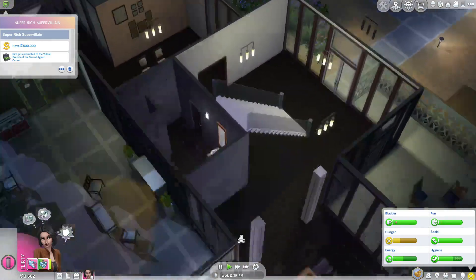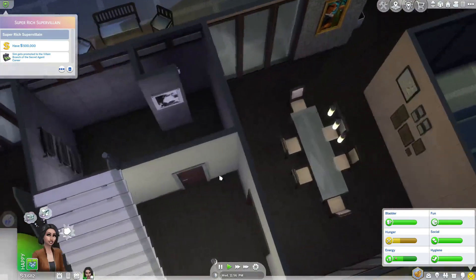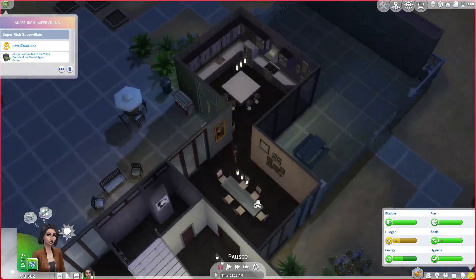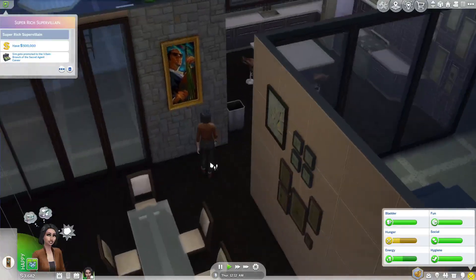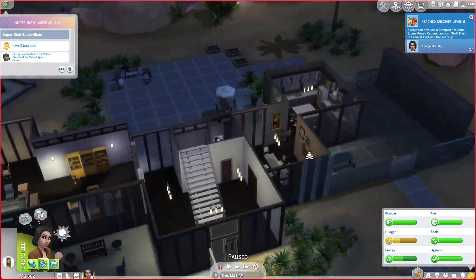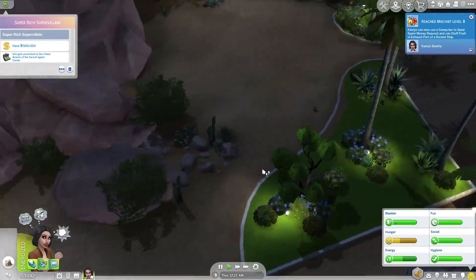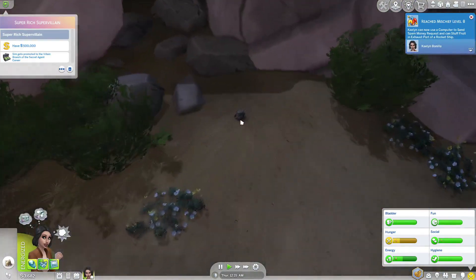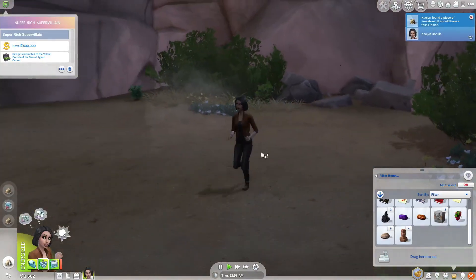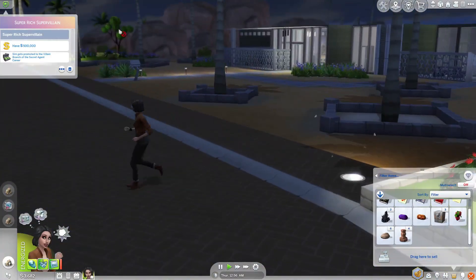It doesn't seem like they have many expensive items — there are paintings but no sculptures or anything like that. I'm going for the painting. She'll head to the kitchen, and if someone comes downstairs she could just say she wanted a glass of water. There's no one around, so just swipe that. Oh, now she's level 8 of the Mischief skill! Now she can also swipe more valuable things. I might try before she returns home to dig up a few things in hopes of finding the voodoo doll.